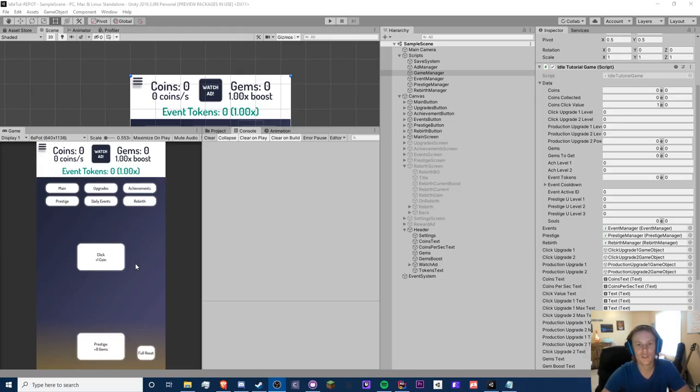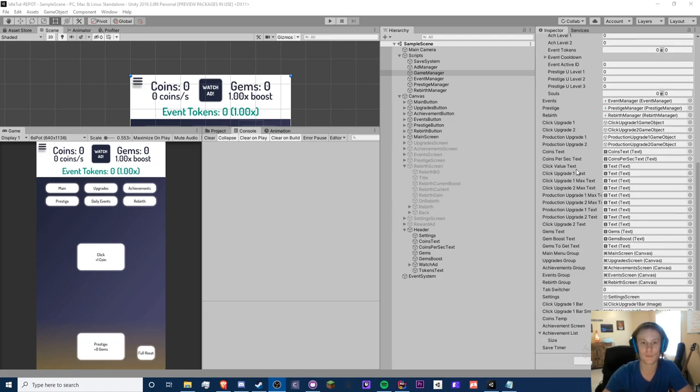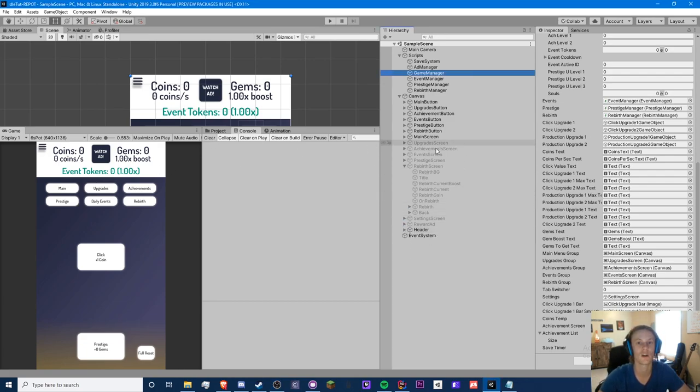Hello guys, Crypto Grounds here. Welcome back to another idle game tutorial video. This is my fourth video I'm recording today, so sorry if I'm a little stuttery. I've recorded four videos for the weekend. We're almost at a thousand subscribers, so I'm preparing for a milestone video. If you have any suggestions, let me know in the comments below. Anyway, this video we're going to be doing automators — this is episode 22.